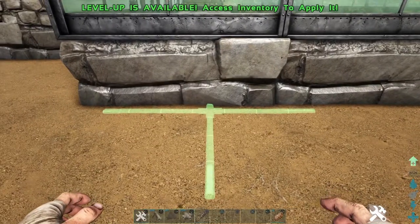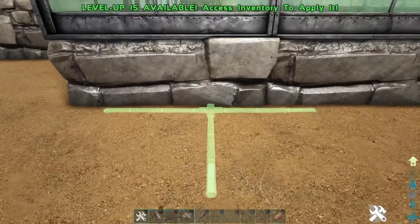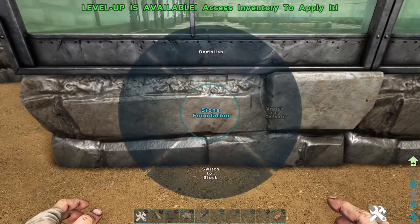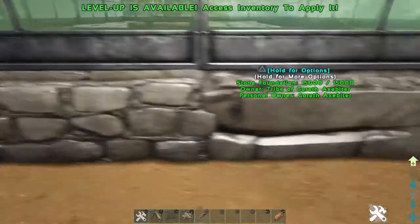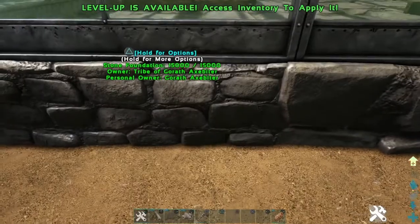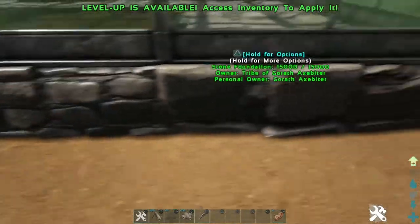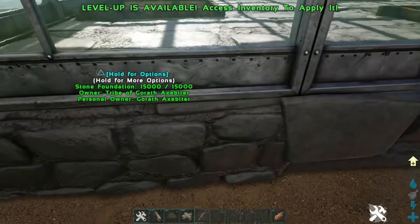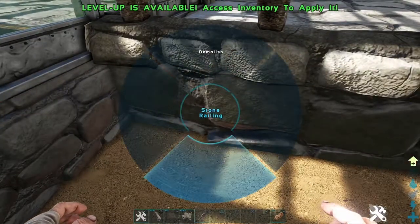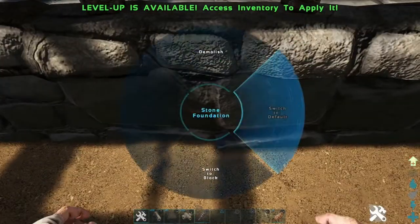Now if you're using wooden floors, they're actually easier to do this with, so it might be worth considering starting with a wooden floor because they line up better. What you can do these days is you can switch these to block, and the blocks do have a squarer edge to them. You can do this on official as well — this is now an official thing that's in ARK, not a mod. I think they call it Structures Plus, but I might be wrong. Basically it gives you the ability to do certain things — that's where you've got the ramps, stairs, double doors, corners, and all that sort of thing.